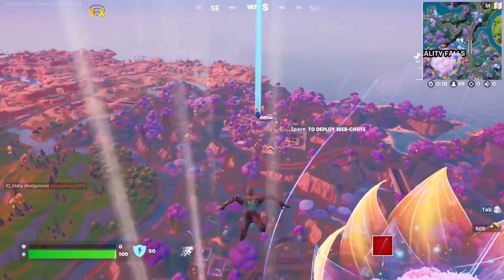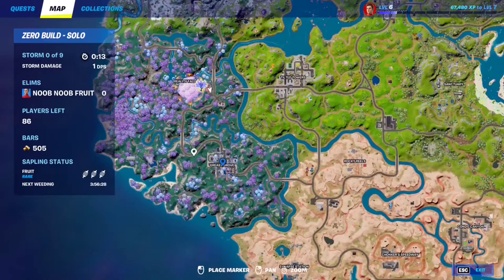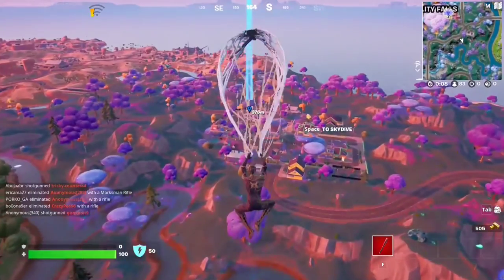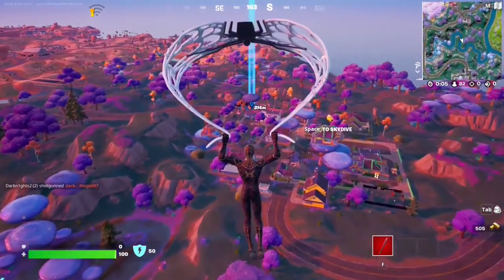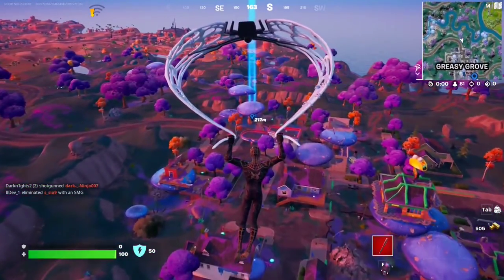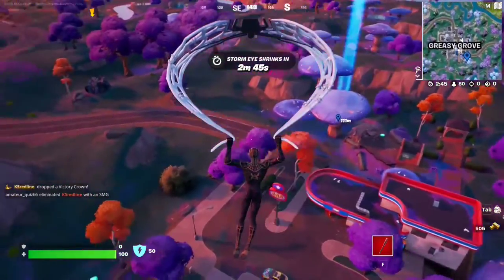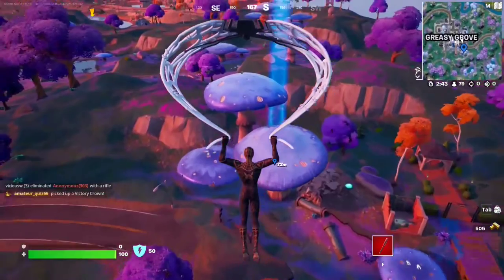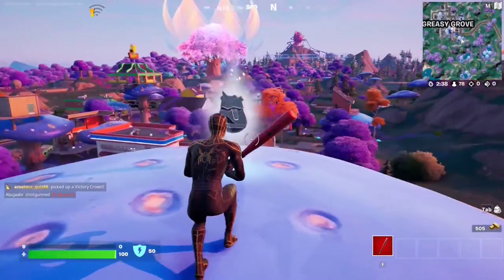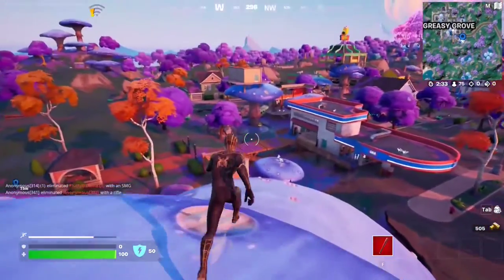For this Snap quest, you have to collect tokens at the Greasy Grove POI. Just make your way to this POI right here. These tokens are all about parkour — they're not easily reachable. You can play in build mode and build to them, but in zero build mode you'll have to climb on top of the mushrooms. The first one is right on my ping, as you can see right here.